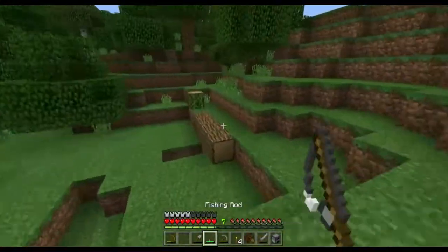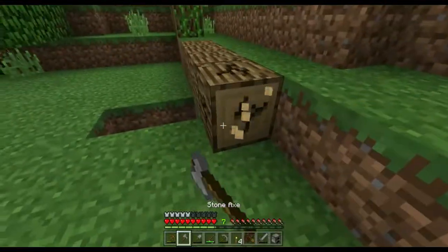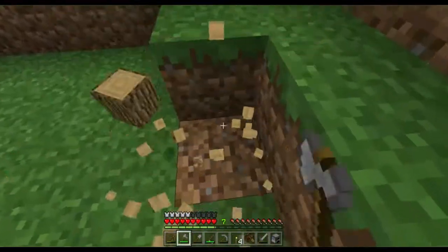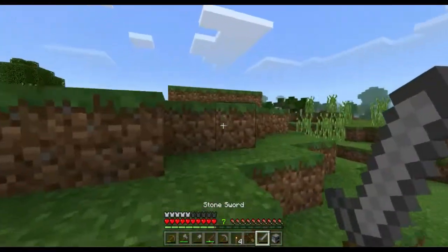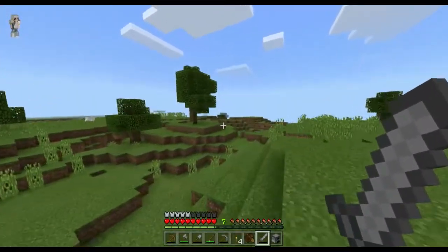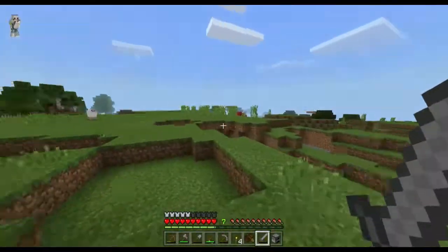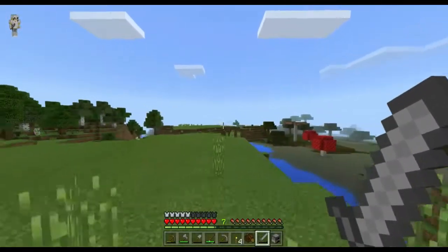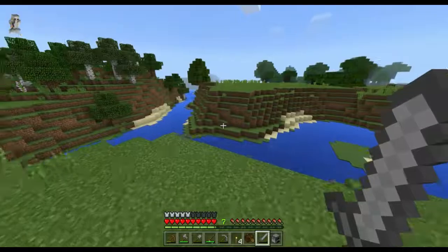Here's a fallen-down tree — might as well just chop it up. I don't mind chopping up fallen-down trees, since it makes more sense than chopping up standing trees. I must at least be near home. Well, there's the swamp — so if the swamp's there, then the ravine must be over here. I'm not 100% sure, but we'll see.